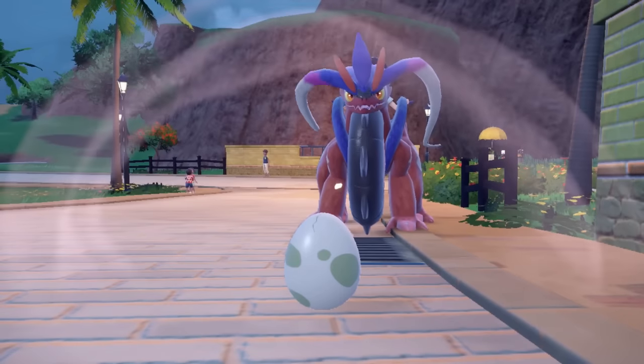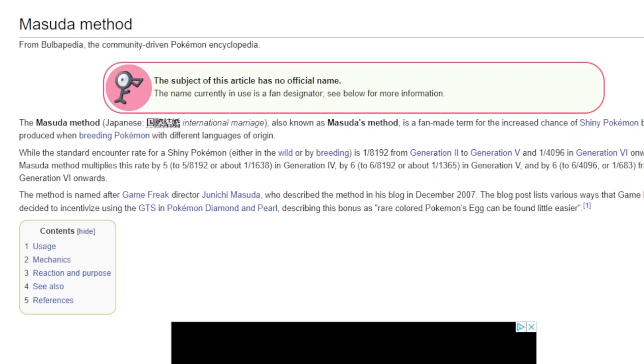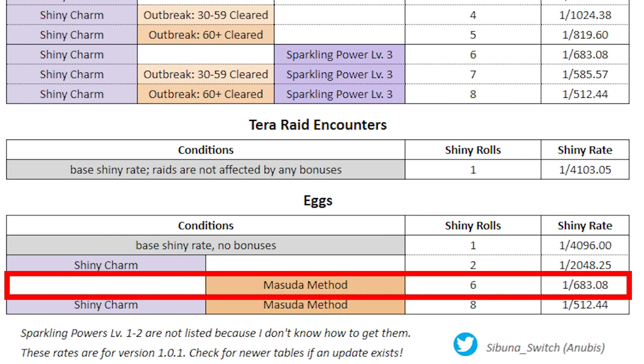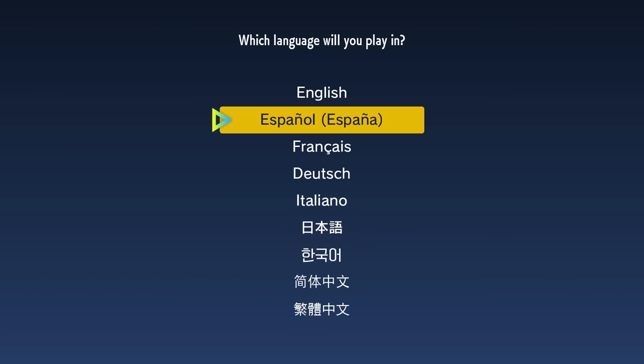You see, Scarlet and Violet have a shiny breeding buff known as the Masuda Method. This improves the odds of receiving shiny eggs from 1 in 4096 to a juicy 1 in 683. In order to gain this buff, you need the parents to be from different language save files — note that I said save files, and not Switch consoles.